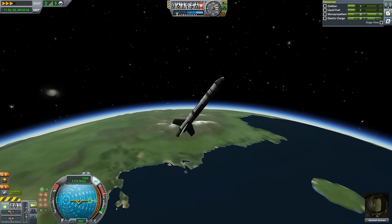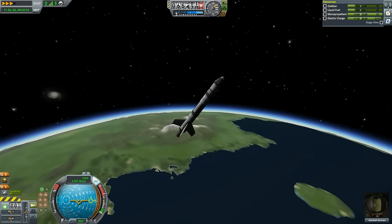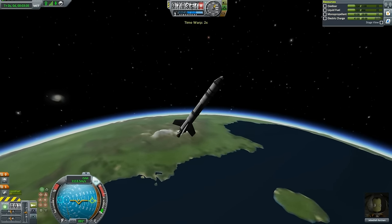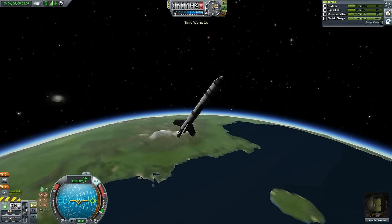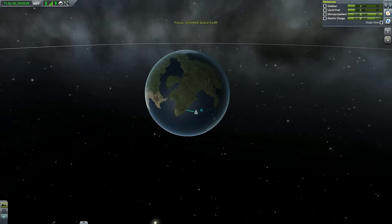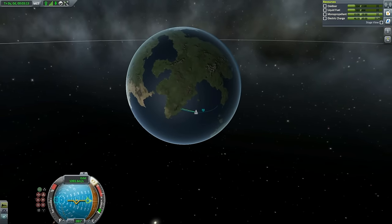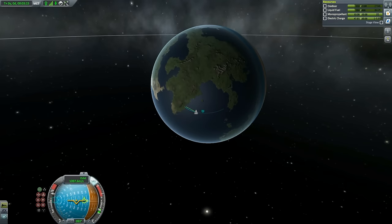Circularization means you have circularized your orbit — all points of the orbit are roughly at the same altitude relative to Kerbin. At all points when going around Kerbin you are roughly at the same altitude. Once again, burning sideways.